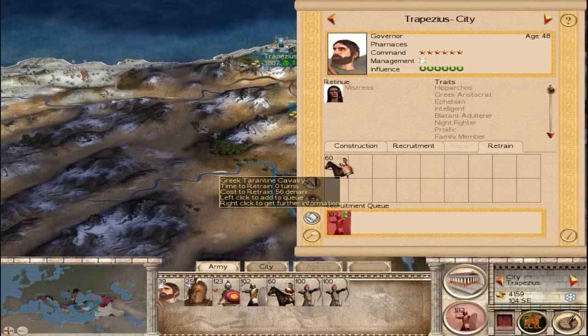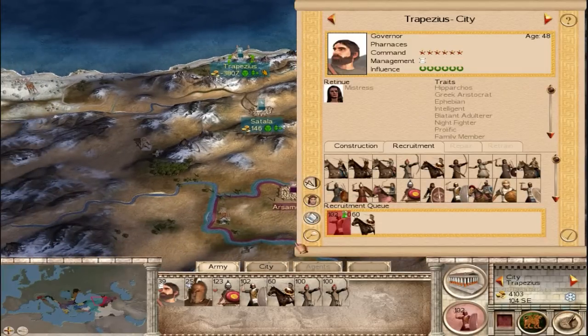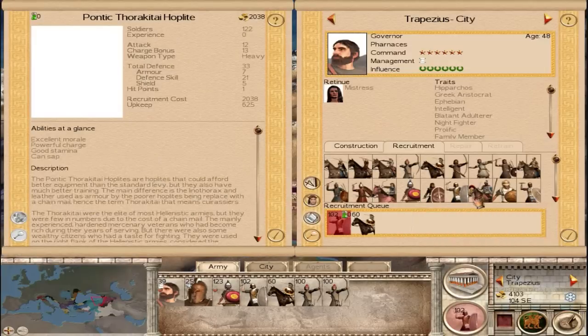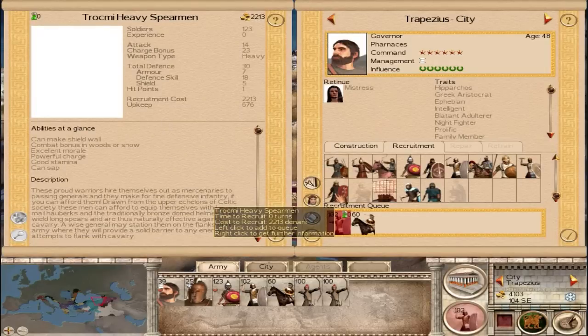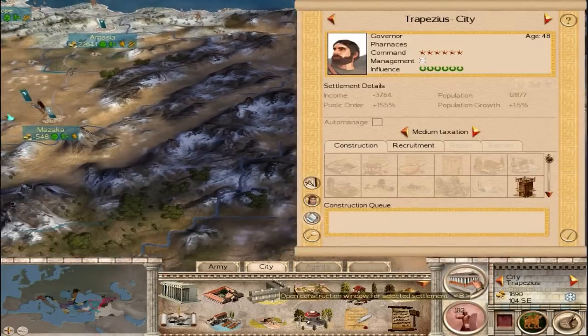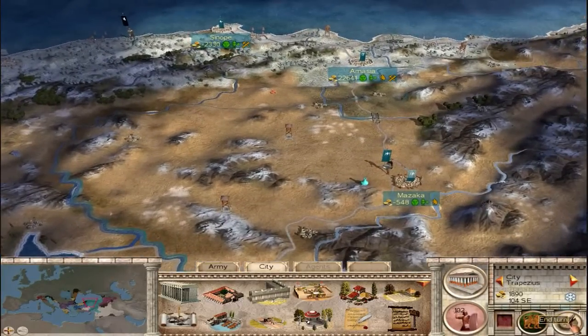While I'm here, let's go ahead and retrain these troops. I want at least one solid infantry unit in the area in case I need to make a sally or defend the city. Let's recruit some heavy spearmen just to spice things up. I really don't want to spend too much money right now since I'm kind of low on cash, but let's end the turn.